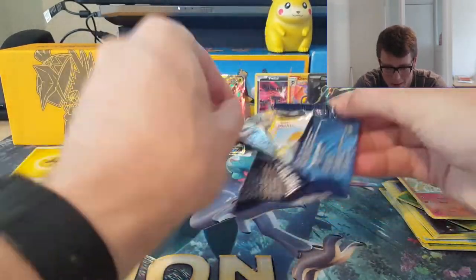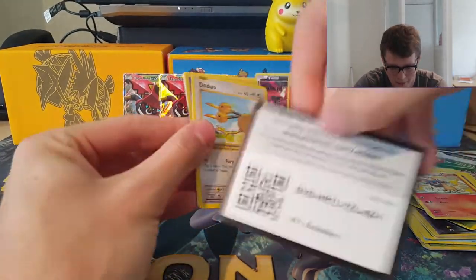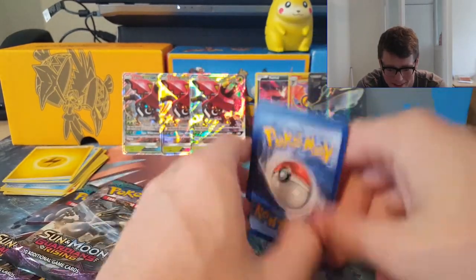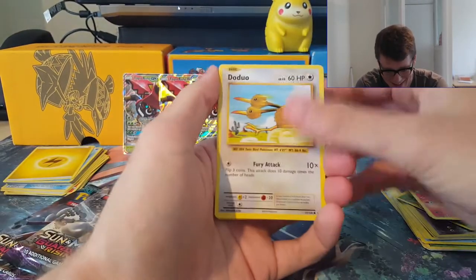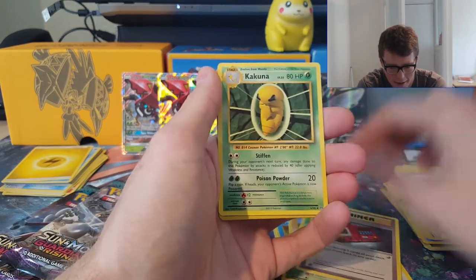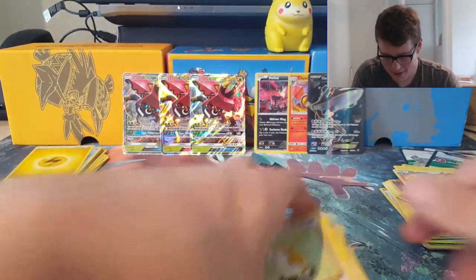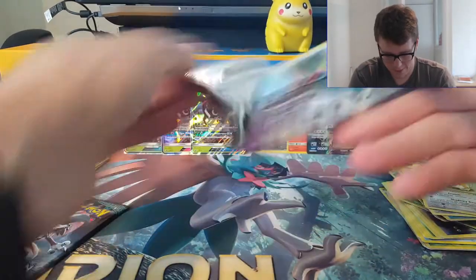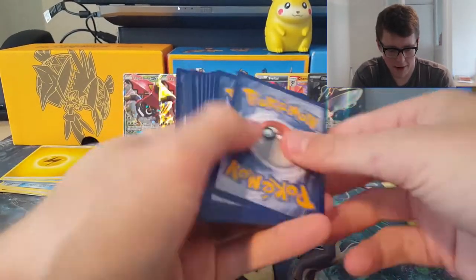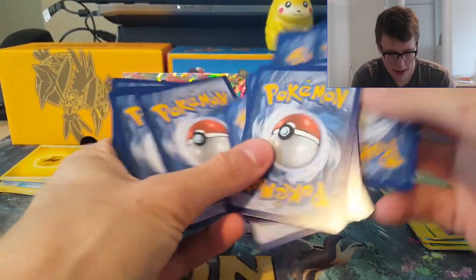I would usually sleeve up EXs but I don't have any sleeves handy at the moment, so hopefully we don't pull anything too crazy. We got Poliwag, Pikachu, Stylus, Onix, Weedle, Pokedex, Kakuna, reverse Solo Polywrath, and Eradicate. Looks like we are doing the pack trick slightly wrong. Another green coat card — come on Guardians Rising, what are you doing to me? I think it's three and three, let's try that.